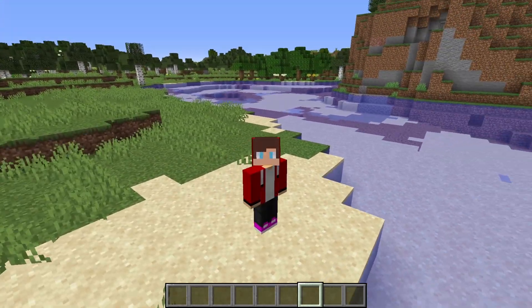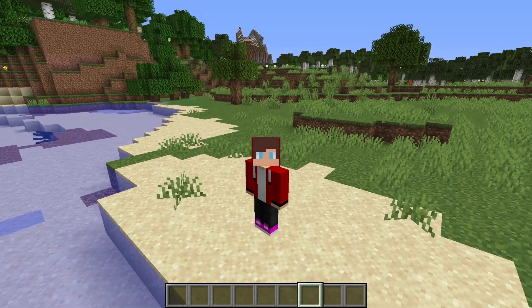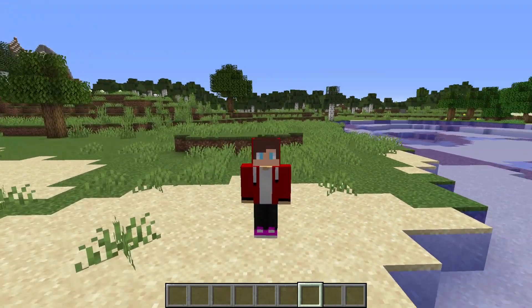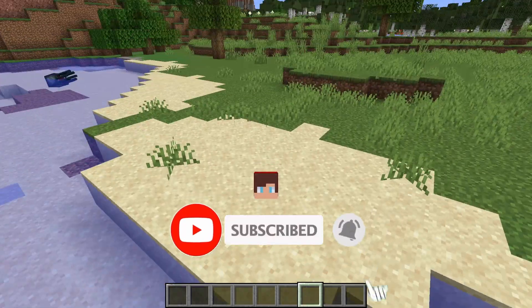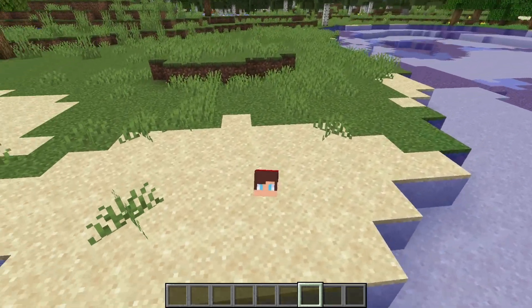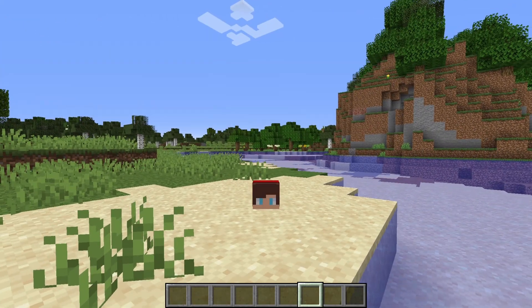In today's video, we're pranking Mikey. We're going to send him off to slay the Ender Dragon with only the help of a trusty dog. And that dog is none other than me! But will Mikey figure out that it's actually me? Or will I be able to help him on his quest without getting caught?